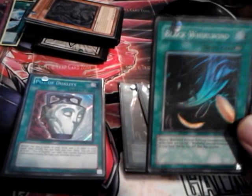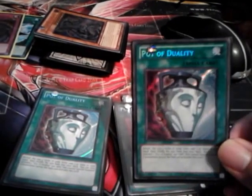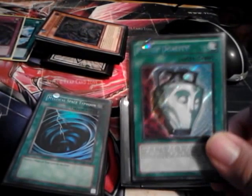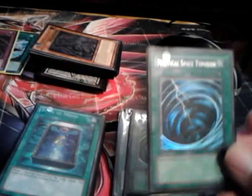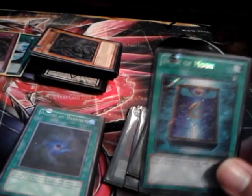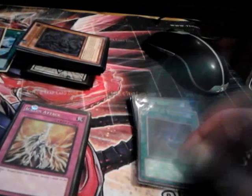3 Blackwing Whirlwinds, 3 Pot of Duality — just to add consistency to the deck and make it faster. I know you special summon quite a bit in this deck, but if you know when to use it and when to abuse it, that's the reason I like to play 3. 2 Mystical Space Typhoons, because I run 3 Icarus Attacks. 1 Book of Moon and 1 Allure of Darkness to add extra draw power to the deck.